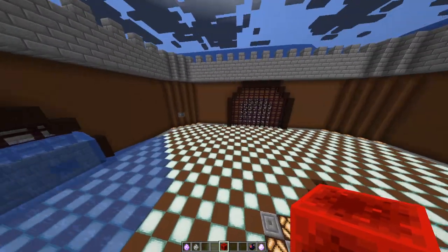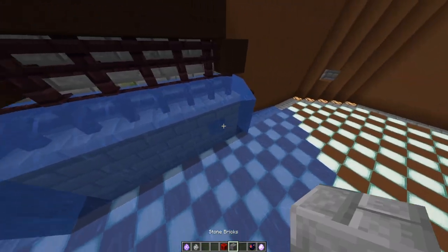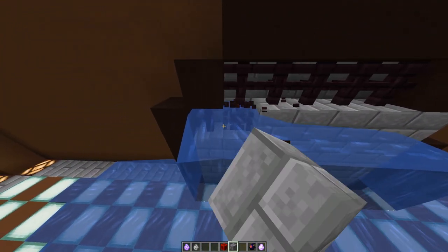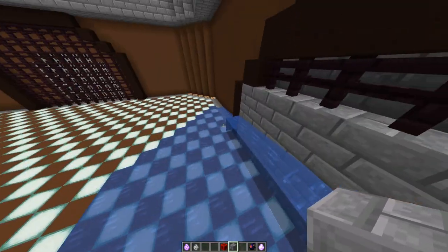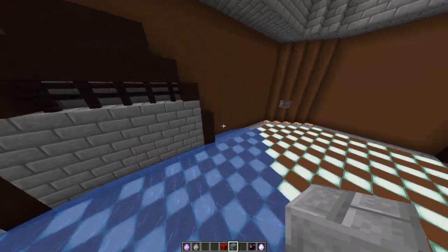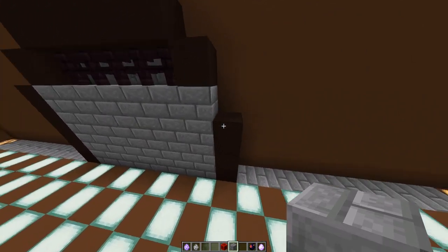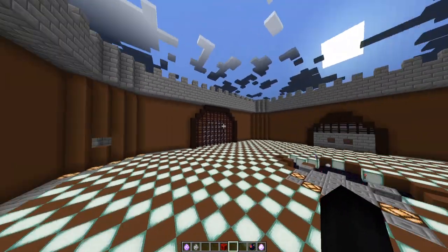In 1.16 they changed how water physics work, where it can now go through fences and stuff. So for building structures underwater you no longer have to deal with the pesky glitchy water. However, there's the chance of something like that happening where it literally just gets glitched when you run a command.